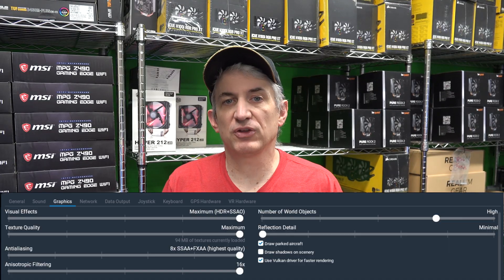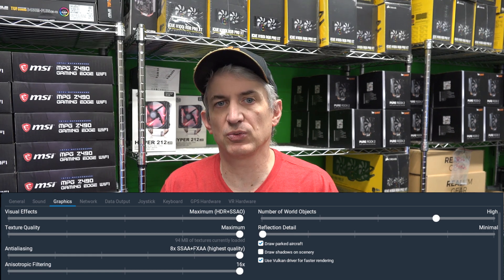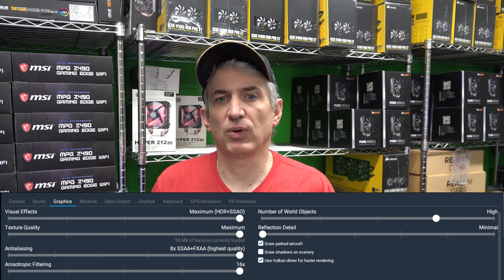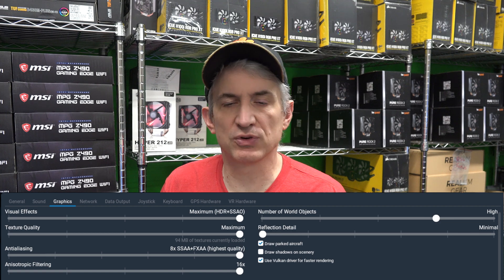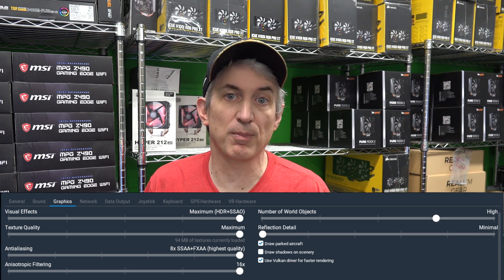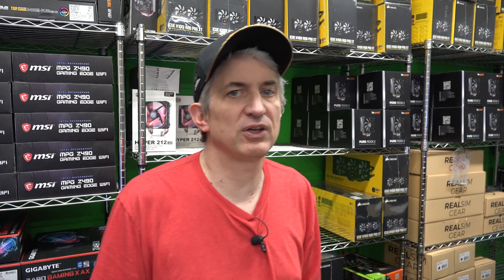One more quick note: if you notice any jumpiness or screen tearing, I had VSync disabled for this test. I didn't want it to affect the results — if we went over 60 frames per second I wanted the sim to be able to do that. I was only running this on a 60Hz monitor, so I needed to disable VSync to allow the frame rate to go above 60.